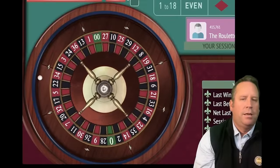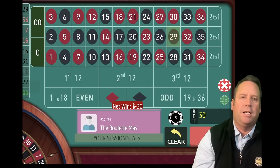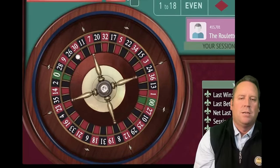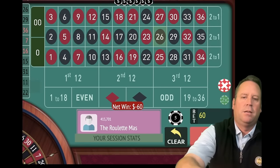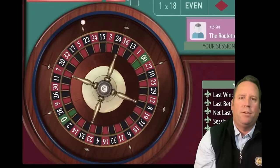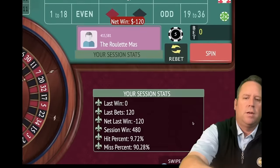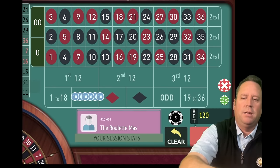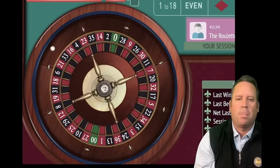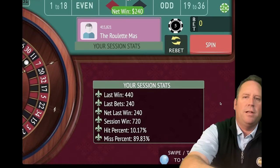Back to $30 base level bet, 11 and a half minutes in. That's a 29 black — we should have been betting on high numbers there but we bet low. We're going to double the bet to $60. That's a high one again — 26 black. Let's go ahead and double again. We've fallen back to $600. That's a 24 black — let's double again to $240 and spin. That's 11 black — and we got it. Fantastic, we're up $720 now. Every time we get a win, we make up what we lost and add $30 profit.